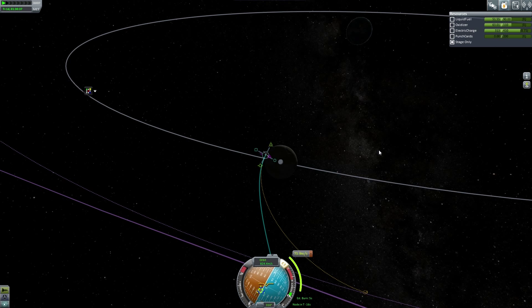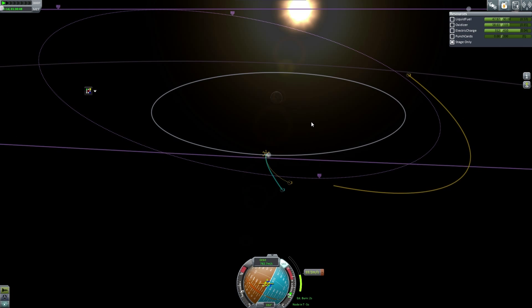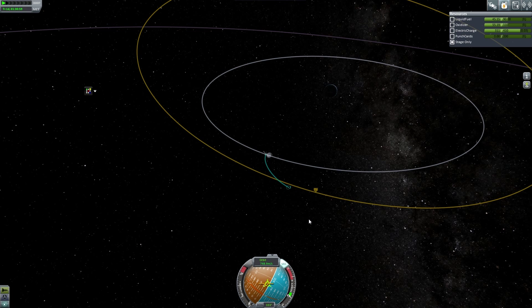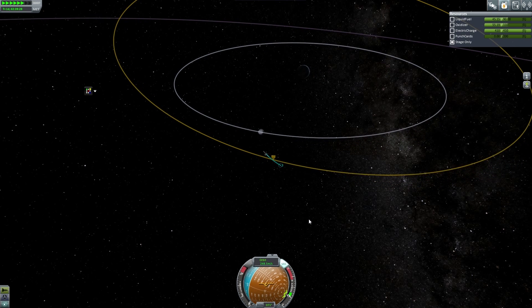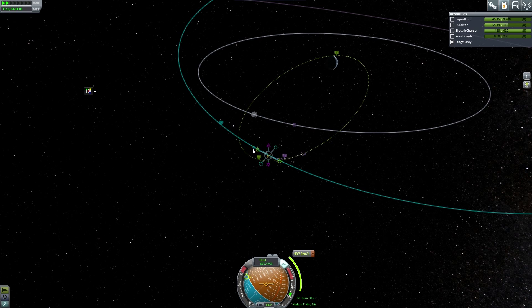We're going to go ahead and start burning now. These Kerbal engineers — if they pull this off they're going to get a little confident, which may not be the best thing ever. Let's get that exact, then quick save again. We're going real slow around the moon — that's fine. We want to come out of this to get a better idea of how to actually correct this. We should slow down to about 200 meters a second, though it's going to be hard to hit.